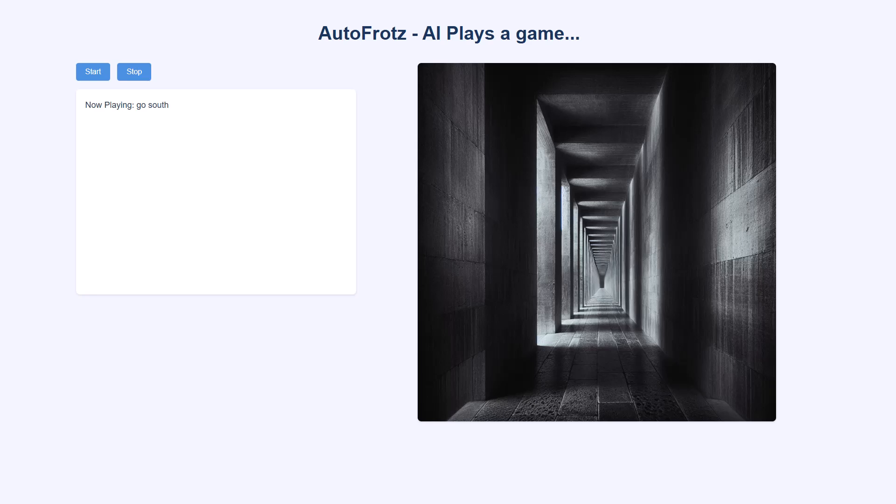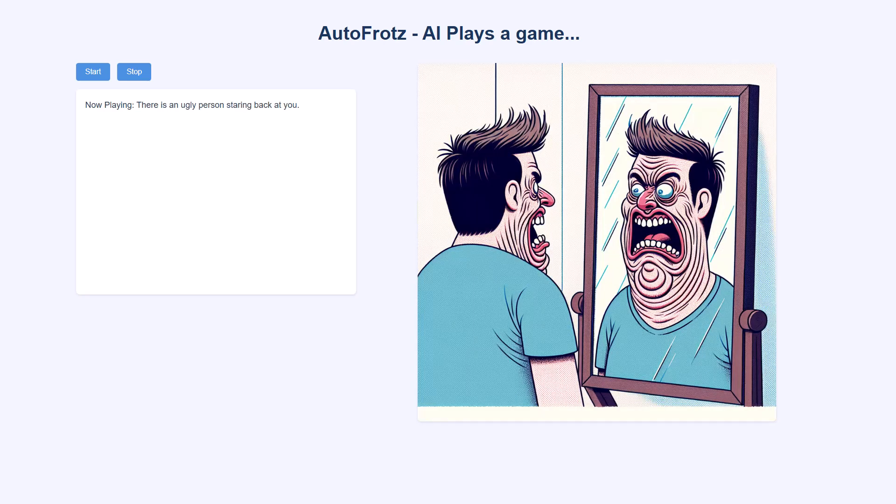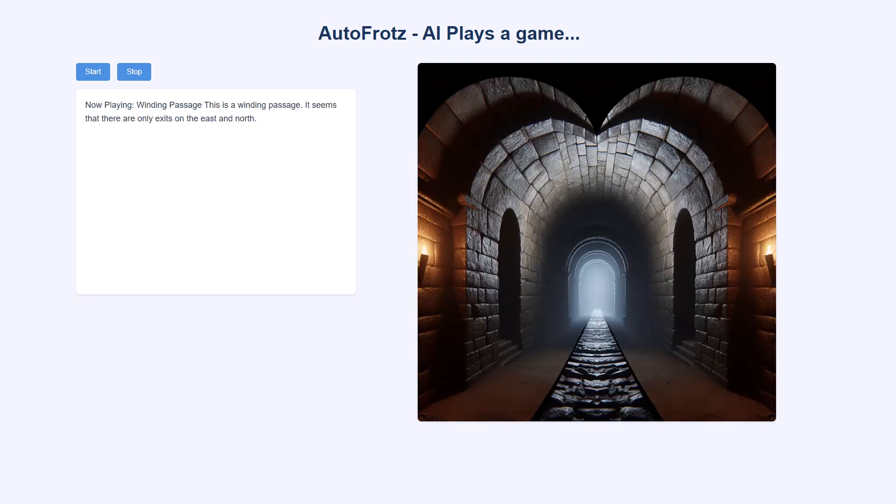Go south. Mirror room. You are in a large square room with tall ceilings. On the south wall is an enormous mirror which fills the entire wall. There are exits on the other three sides of the room. Examine mirror. There is an ugly person staring back at you. Go west. Winding passage. This is a winding passage. It seems that there are only exits on the east and north.